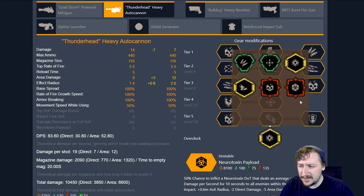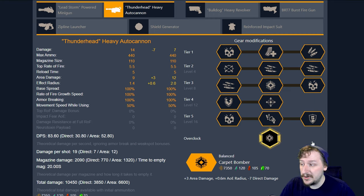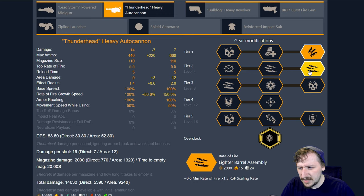Our first balanced overclock is Carpet Bomber. Carpet Bomber gives us three more area damage, we lose out on seven direct damage, but we increase our AOE by 0.6 meters — so now we have a two meter explosion radius for each of our shots, which is really nice. In tier one, I still go with expanded ammo bags because I find it better than the double capacity magazine or increased caliber rounds. I usually keep lighter barrel assembly in tier two just to get that rate of fire scaling up faster so we can cover the area even better.